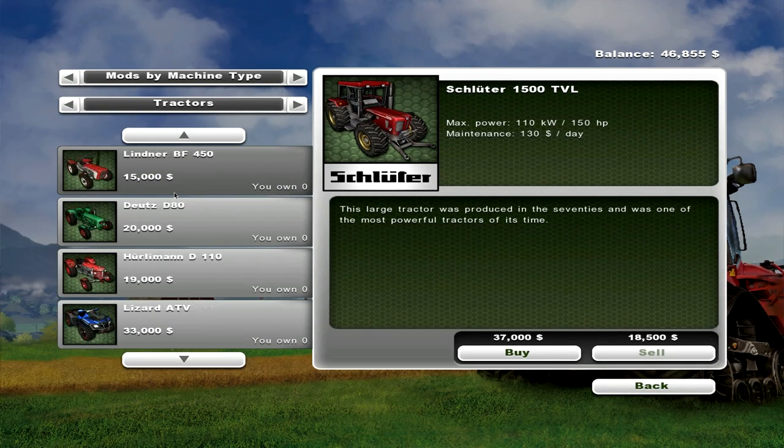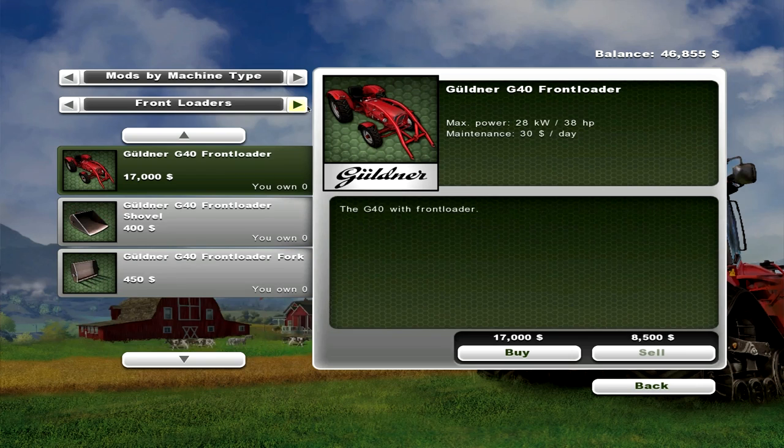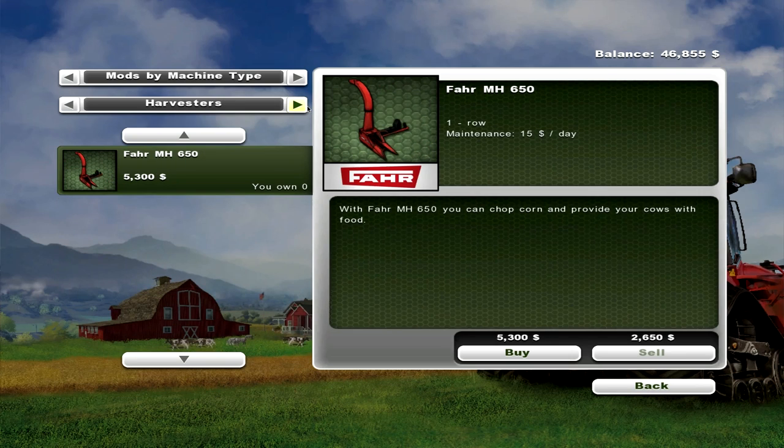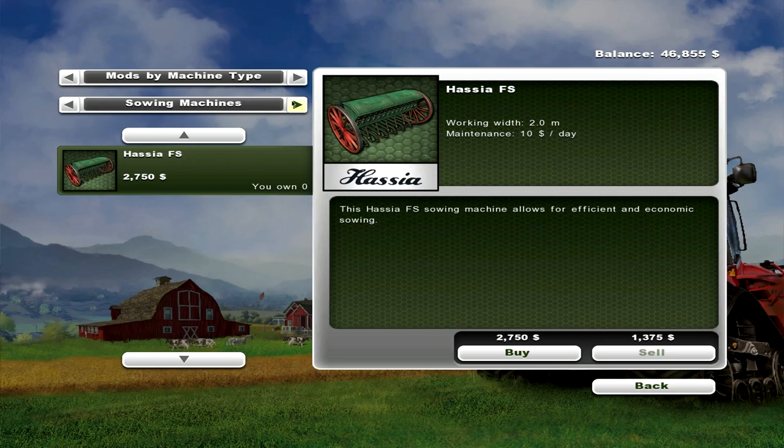Tractors — basically just old-style stuff there in the shelter, which is kind of cool. That's a front loader. That's for harvesting. Oh, corn — so corn has something to do with cows. Now we have a better cultivator than that.